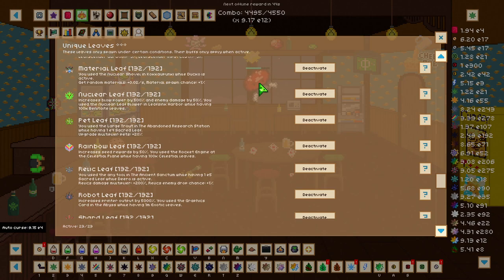To get the material leaf, which grants random materials by 0.02 per second and material spawn chance by 1 percent, you need to have the nuclear shovel in Kokuwa Puku while Dako is active.